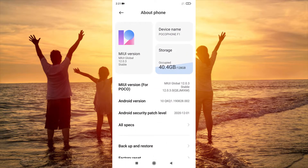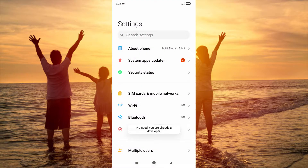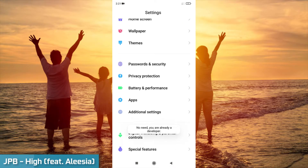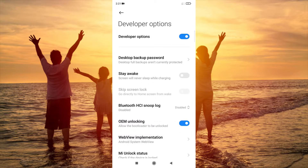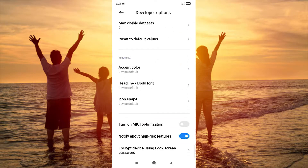First of all, you have to enable developer options. Go to About Phone and click on MIUI version until you see 'You are now a developer.' Click it seven times or multiple times. I've already done that so I don't need to do that again. Then go back to additional settings and click on developer options.